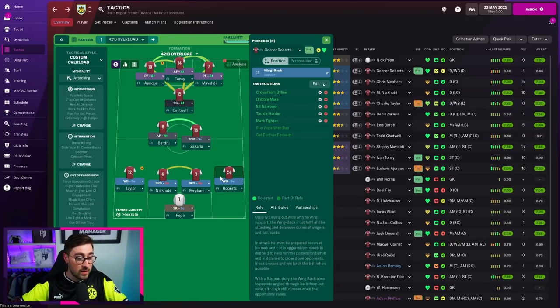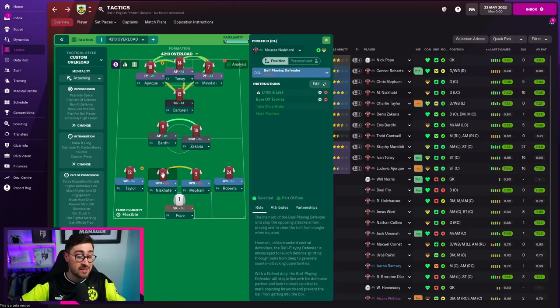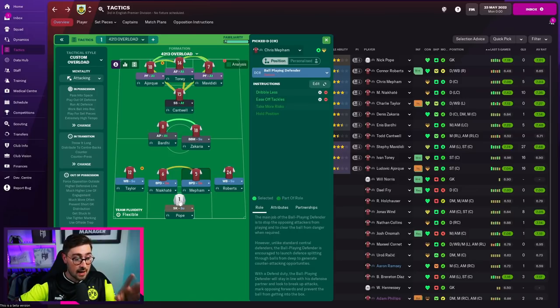Going through the roles: we've got wing backs on support. We've got ball-playing defenders — Chris Mepham and Nia Karte. Nia Karte is a bit of a beast; that's the type of defender I really like. Dan Axel Zagadou is also always a good choice. Ideally, you want left-footed left centre-backs and right-footed right centre-backs — that's quite important. And Nick Pope in goal as a sweeper-keeper on support.